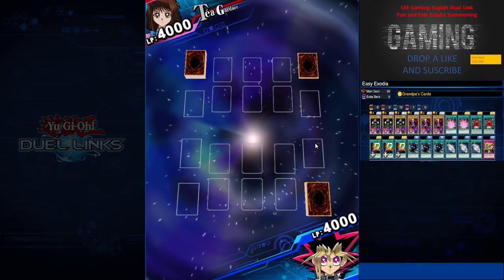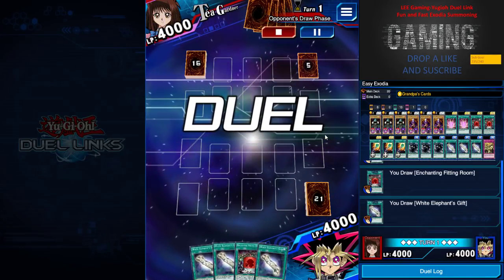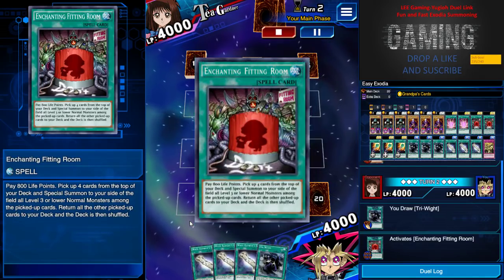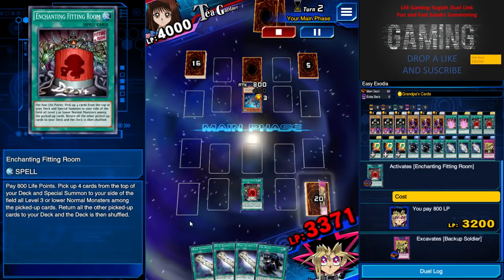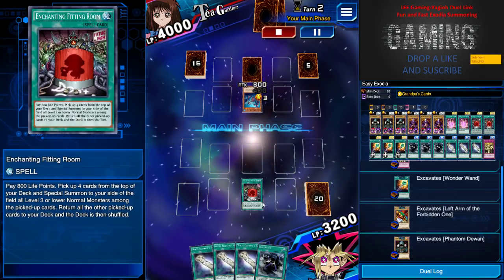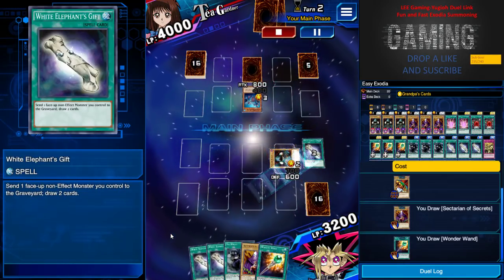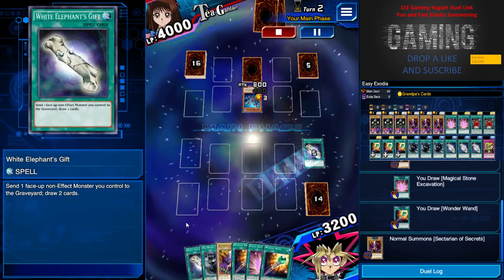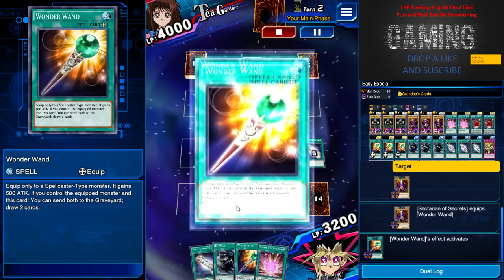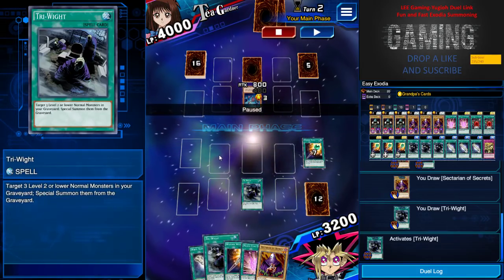Starting second against Tea Gardener — with the best luck you can win on the first or second turn. I have three milling cards and one Enchanting Fitting Room. Let's special summon some monsters to the field. Kind of unlucky at first, but finally I get one Exodia piece and another normal monster — summon both of them. White Elephant's Gift — milling is winning! White Elephant's Gift again to draw more cards, then Magic Wand.